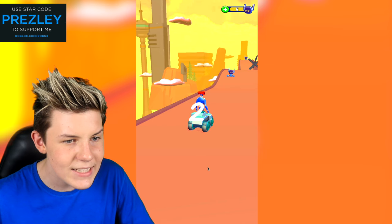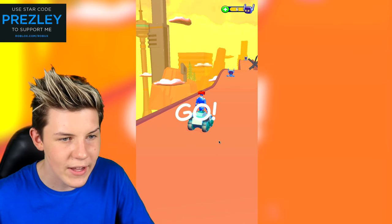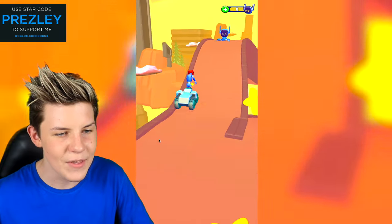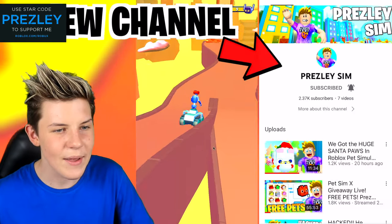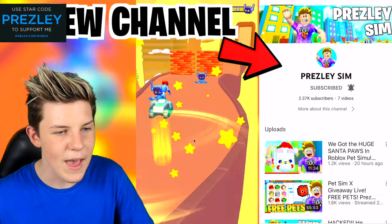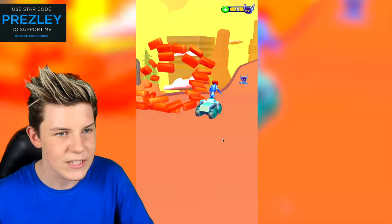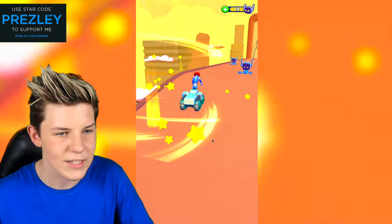Create a full set and defeat the monster at the end. Let's go, Pretzel Army! We've got super awesome legs now. Let's grab this robot here and get all of these ones - bam, bam, bam. Destroy the wall. We need to break literally all of the robots and claim all of them.